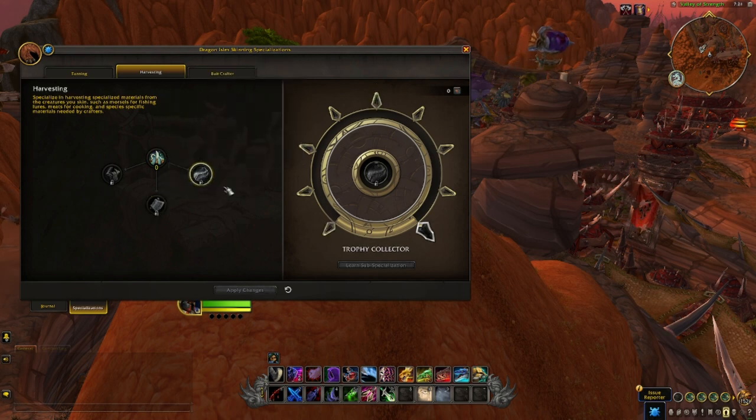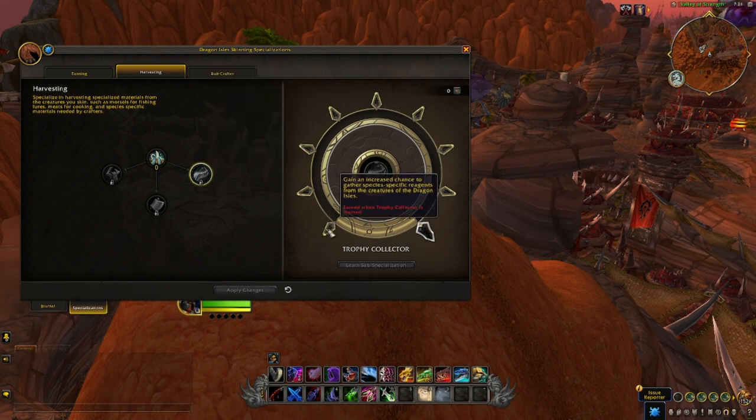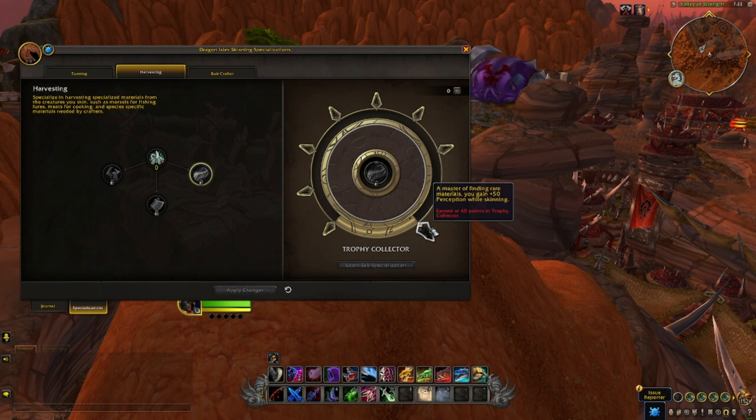Trophy Collector is a build I found interesting. The passive is plus one Perception per point, increasing chances of getting rare drops. This build is designed for farming the materials that only drop from certain mobs within the Dragon Isles — the eight special materials we mentioned earlier. You need to stack Perception on all your profession gear. This could also be an end-game pick for players who have maxed out Tanning and can get rank three drops reliably, then come here for the massive passive Perception to increase hide drop rates. These special creature materials can drop for any skinner and are more volatile to oversupply, so a super group farm early in Dragonflight could crash one market — but with eight materials, not all of them can crash, and like the Rousing Order farm, this could be a reasonable pick.